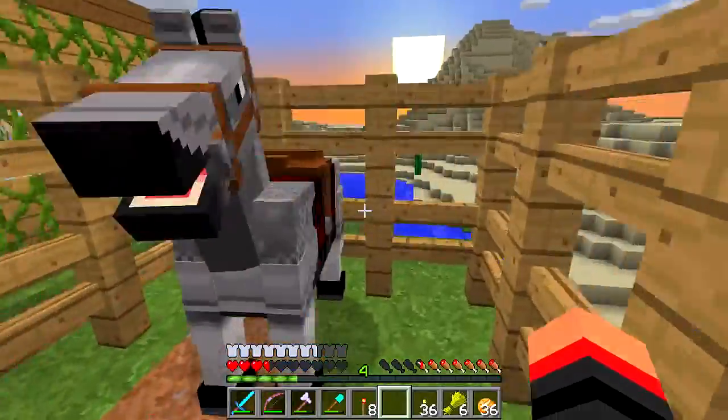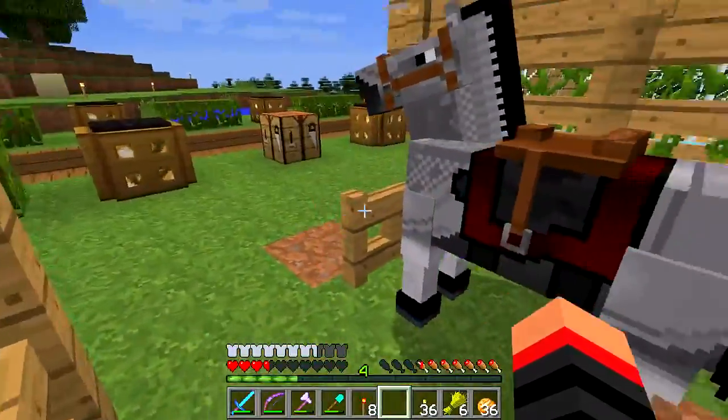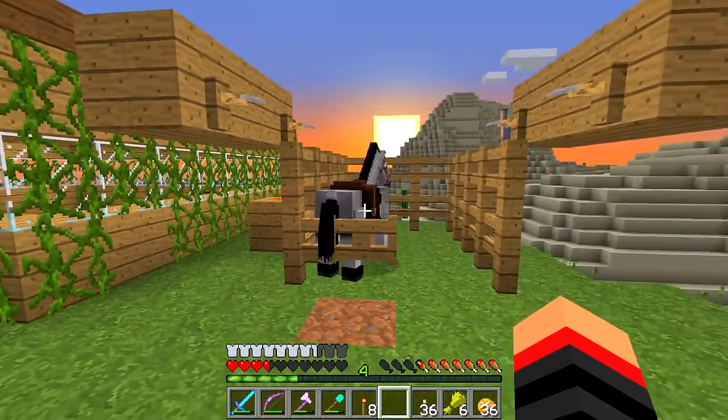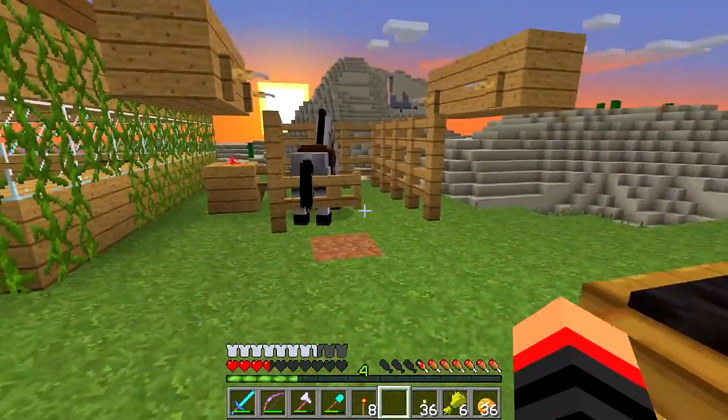The horse itself — I'll try and push him into this. He can't get out because he's too wide, and he can't hit that tripwire because he's too high. Only when I'm riding him can we hit these tripwires, and they act sort of like pressure plates.